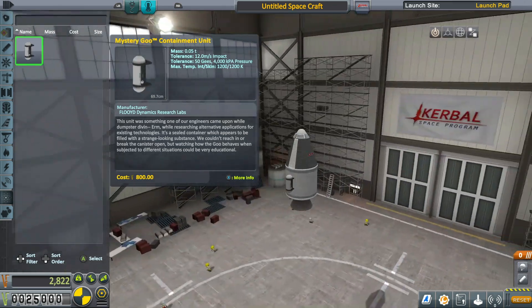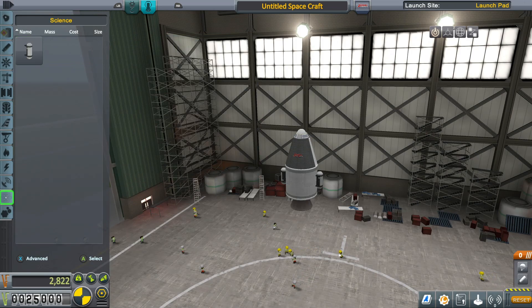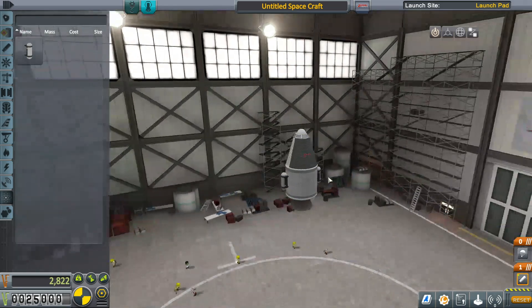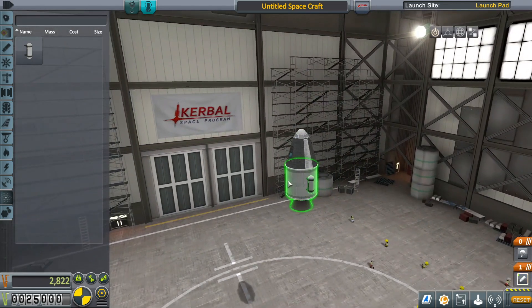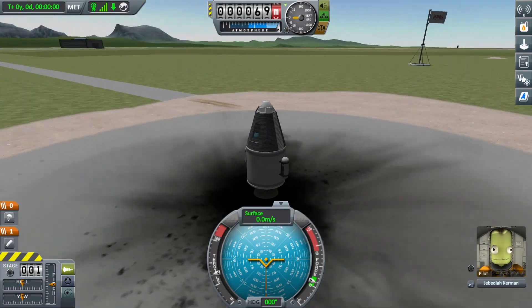What you want to do is basically find opportunities to send experiments into space, but we don't even need to go to space for this. I'm just going to take this very basic craft — a command pod, a parachute, an engine. This is how everybody gets their first science points and it's really simple. We're going to go to the launch bay. You get your science points by performing experiments — using your various opportunities to file reports or study experiments at different heights, locations, and velocities.